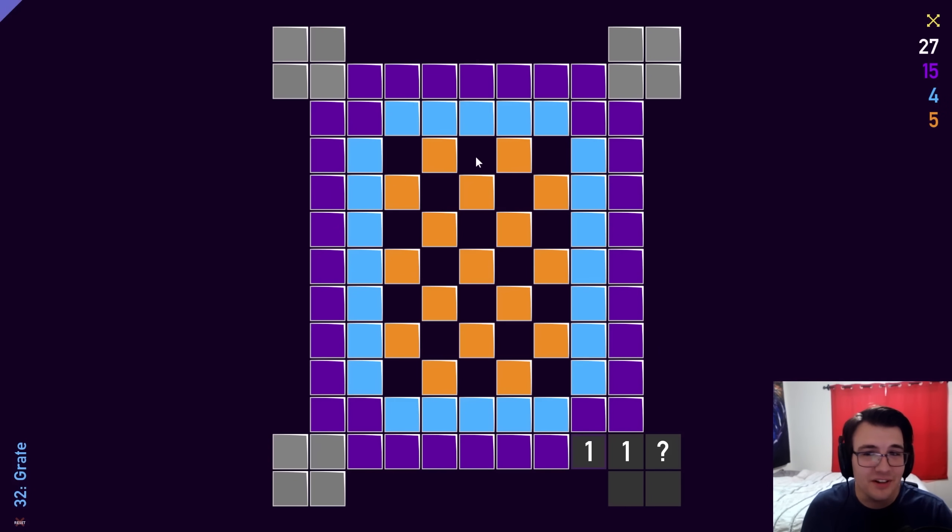What is this puzzle? Oh, what a cool-looking setup. There are 27 mines in total: 15 in purple, 4 in light blue, 5 in this checkerboard pattern orange in the middle. And there are diagonal adjacencies.